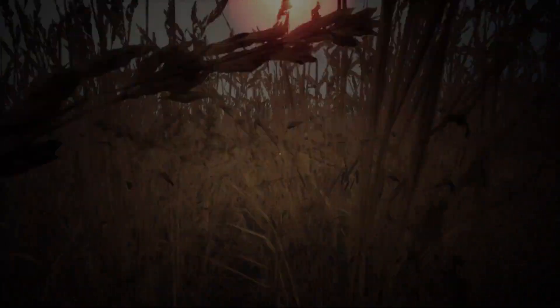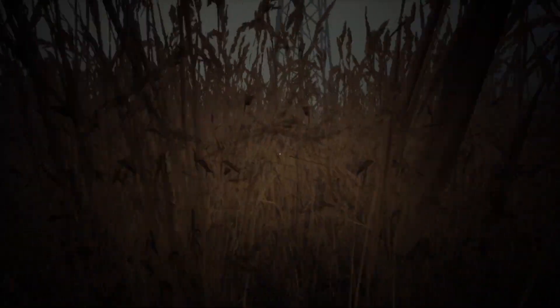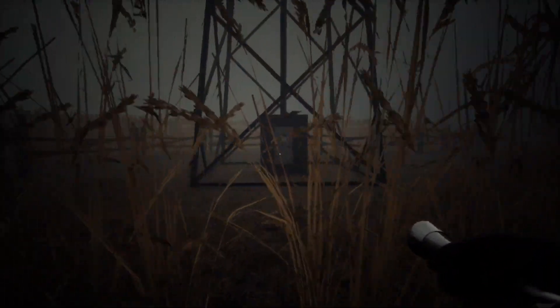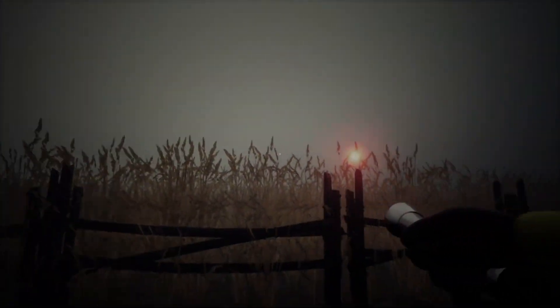As you get closer you'll see the red light gets bigger because you're getting real close to it. In the center of the windmill you'll want to press F on it. If you press F that turns it on and as you can see there's a green light. The next windmill will then appear with a red light.